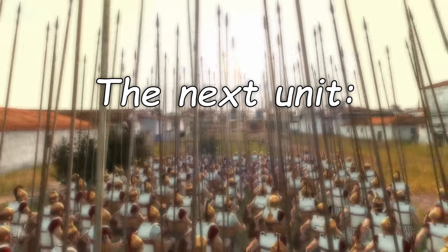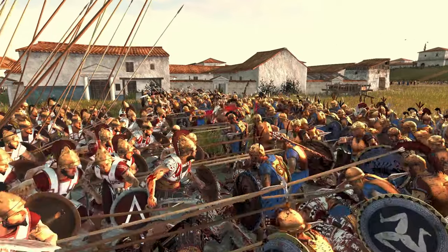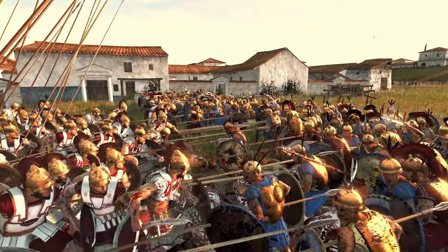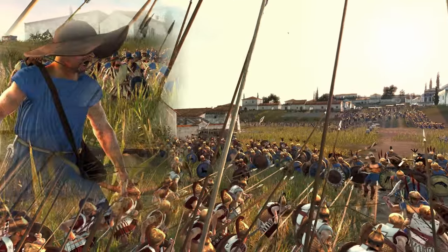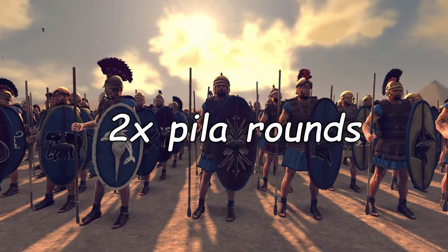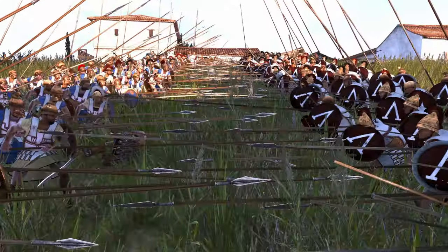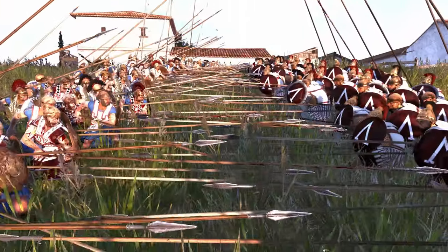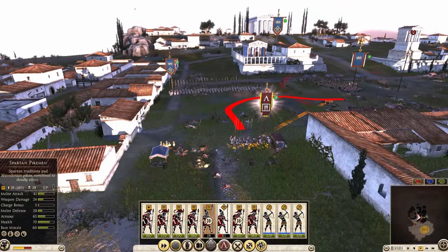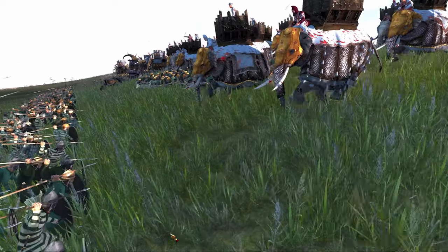The next unit, which looks similar to spear units, is the pikemen. As everyone knows, you can't fight pikes head-on because you will lose 9 out of 10 times. What you have to do with pikemen is focus them down with your archers, peltasts, or slingers, or use your freer spears or units with two pila rounds to focus down the pikes. The third option is to beat a weaker pike with a stronger pike. But my favorite option is just to avoid the pikemen — try to take another avenue or make sure you surround them.